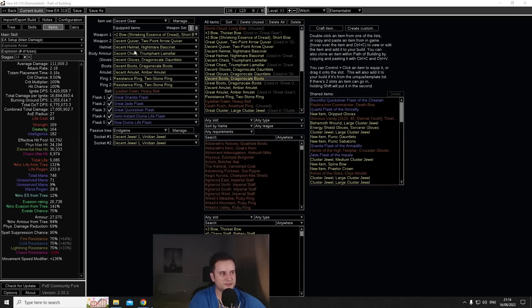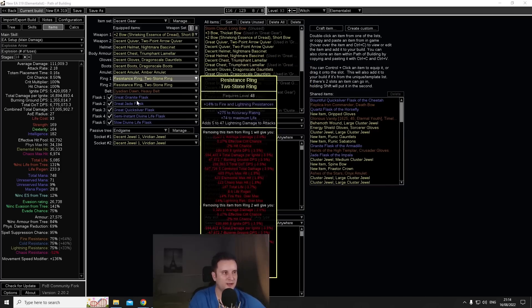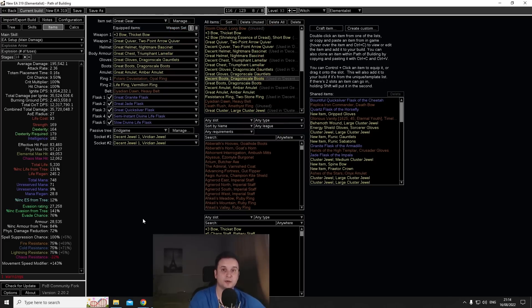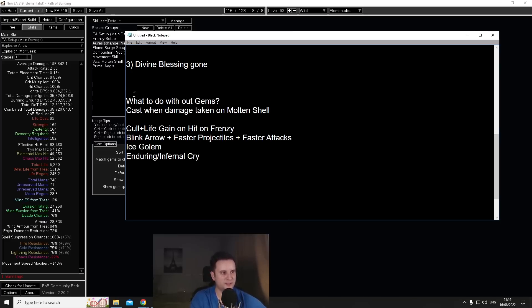I've updated and adjusted the amounts of spell suppression in the POB to reflect the patch notes — in the decent gear we have around T2/T3 spell suppression, whereas in the great gear we have tier one. Now, something that affects everyone globally: everybody loses Divine Blessing, which was basically a free Wrath aura for us. It got removed and nobody can use it anymore. It's unfortunate, but I didn't really love the playstyle of losing half your HP for it anyway.